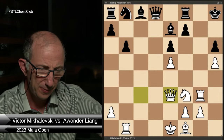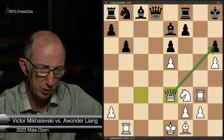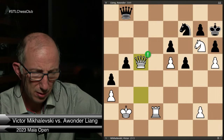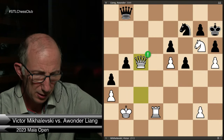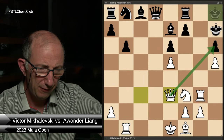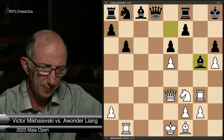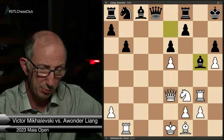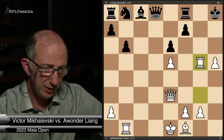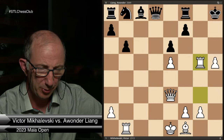And then the queen goes to e3, creating a direct threat of checkmate in one on g7. So Black has nothing better than to play Bg5. If he plays king h7 instead, White has a very strong check from d3, forcing the king back. So Black has to play Bg5, and then simply knight takes, h takes, and rook takes. Even though Black stopped the immediate threats, White's attack is extremely strong.